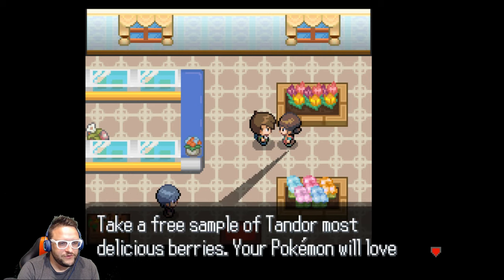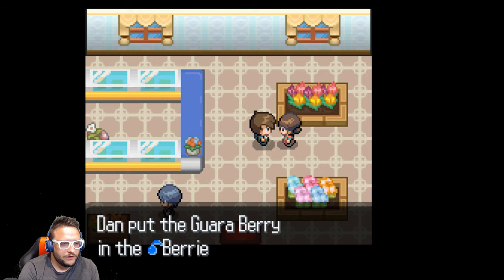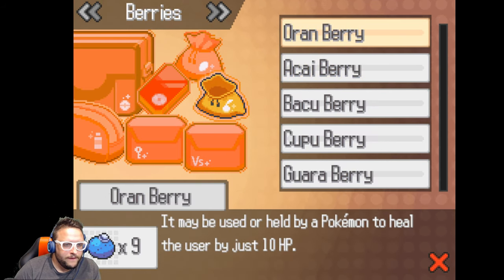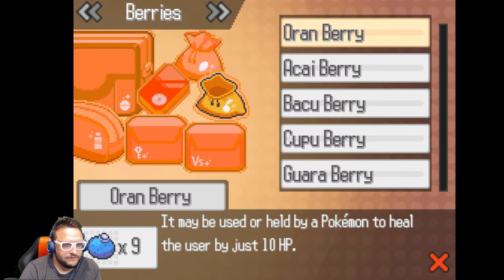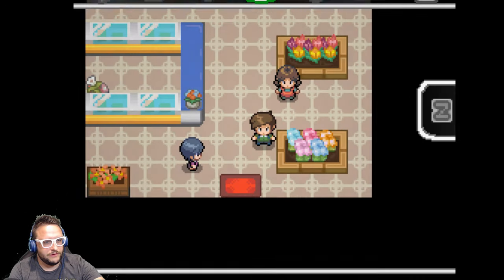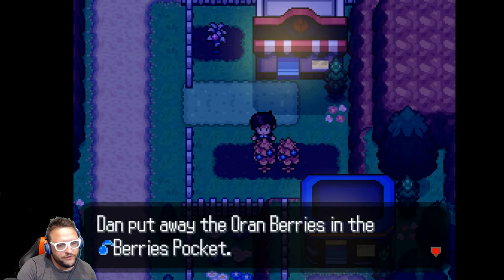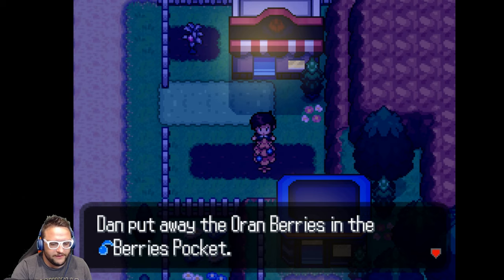Welcome to Kevlar's berry shop — take a free sample of Tandor's most delicious berries, Pokemon will love them. I picked up a Baku berry and I should check a Wara berry. There's also a Poopoo berry and an Acai berry. Looking in the bag: Oran berry — held by a Pokemon to heal the user by 10 hit points. There are also berries that recover from paralysis, sleep, and burn, or defrost. The Oran berries are healing berries. I don't know if they're free community berries but I'll take them. Later in the game 10 hit points doesn't mean much, but for now that's a huge help.